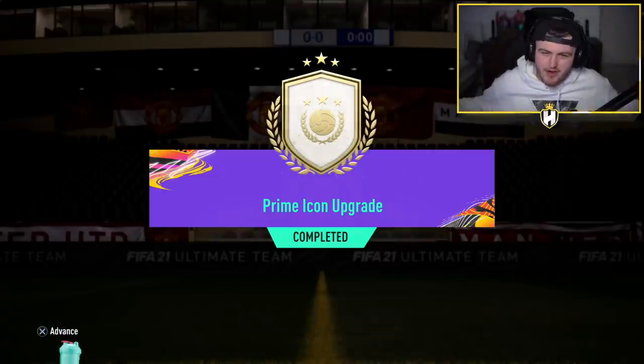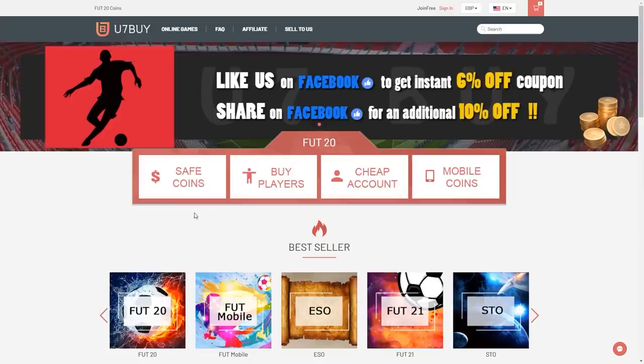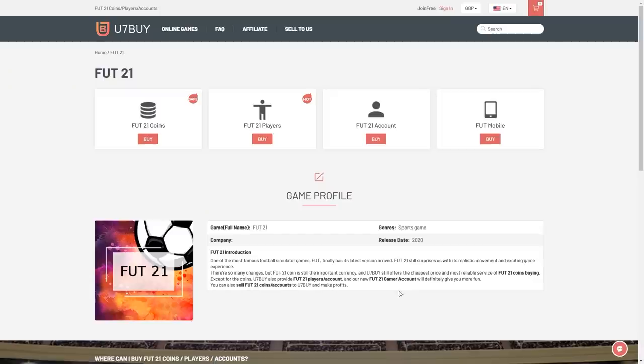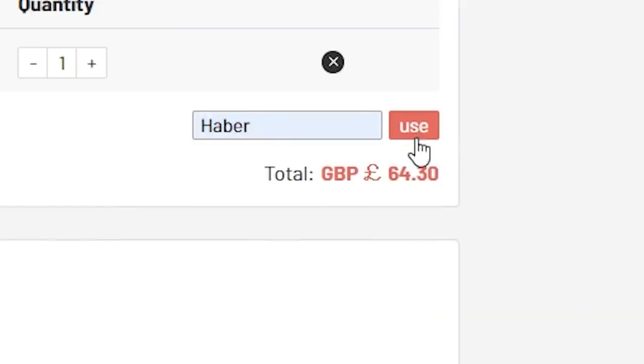EA just dropped an overload of new icon packs — and I say an overload because we've got two of them. For cheap, fast and reliable FIFA coins, check out u7buy.com. There is a link in the description and use the code HABER to get yourself a discount on all of your orders.